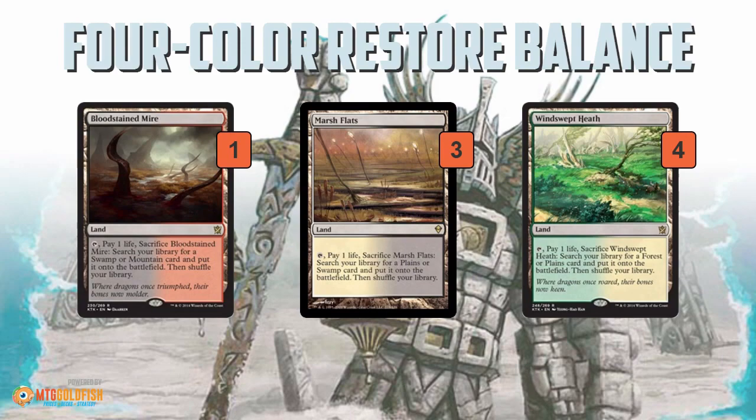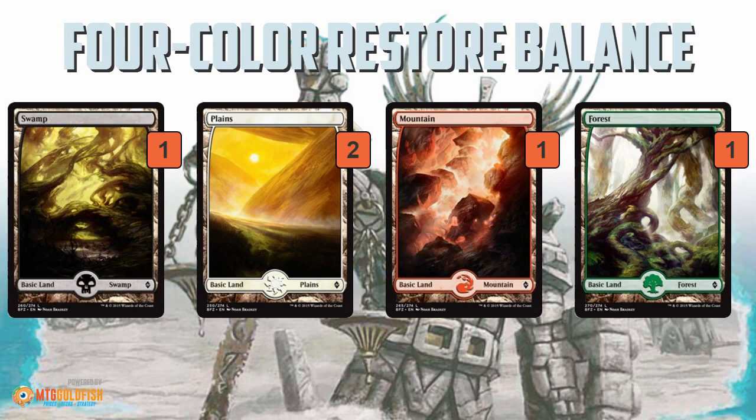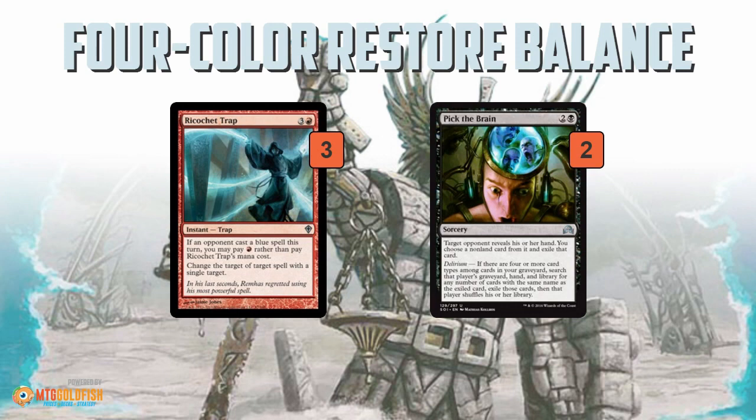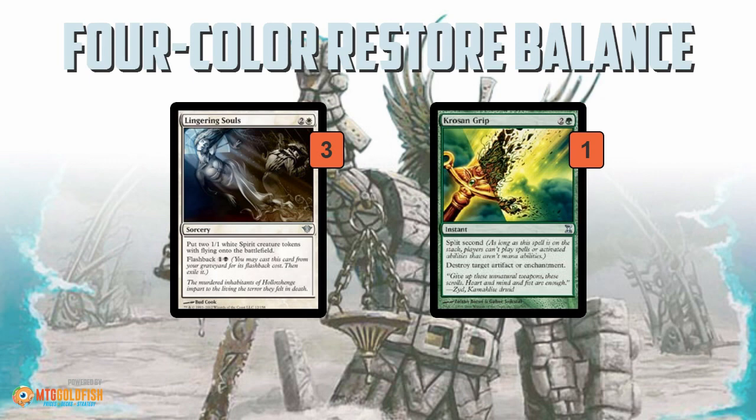Mana base-wise, you've got a bunch of Fetches, a bunch of Shocklands, and then a bunch of Basics to pick up with your Border Posts. In the sideboard — just like the rest of the deck, nothing can cost less than 3 mana — so you've got Leyline of the Void for graveyards, Leyline of Sanctity to protect yourself from discard or Burn. Ricochet Trap is a way to counter a counterspell, essentially a Misdirection: if your opponent goes to counter your Restore Balance, you Ricochet Trap the counterspell, redirect it to itself, it fizzles, and you get your Restore Balance. Pick the Brain is another way to force through your Restore Balance, and then Lingering Souls and Krosan Grip round out the sideboard.